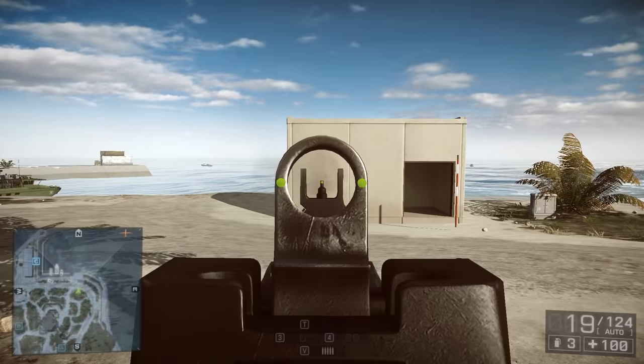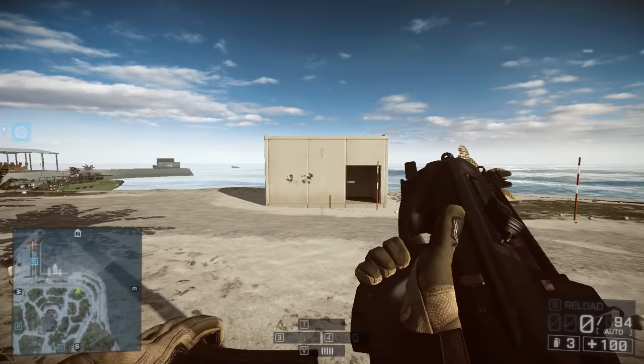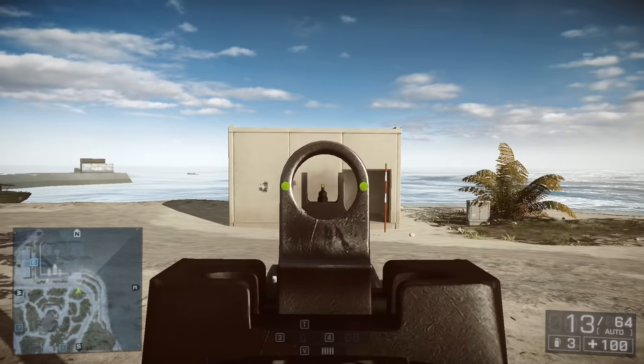To get the maximum effect out of this weapon, you'll want to fire it in 5-6 round bursts. The downtime between bursts will let some of that spread bleed off, but keep in mind that the high first-shot recoil multiplier will also bite you. That means the F2000 is not so great for sustained firefights against more than two enemies, but it will get the job done in a lot of different engagements.